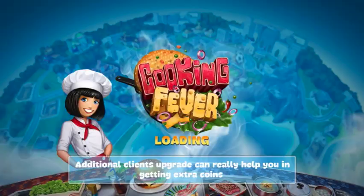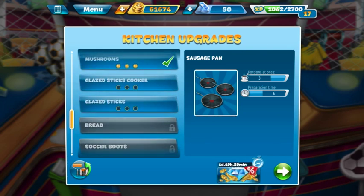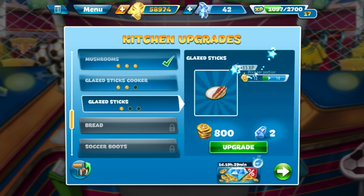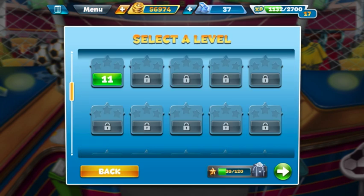We're gonna do a couple of kitchen upgrades here. Being on level 11, we've unlocked the glaze sticks cooker and the glaze sticks, so we're gonna upgrade the cooker to level two and then the glaze sticks all the way to level three. Let's go ahead and see what level 11 is all about.